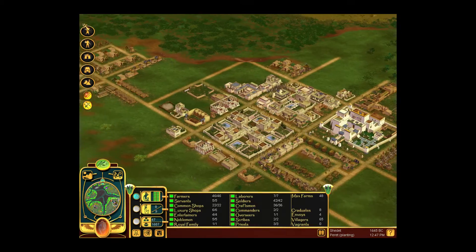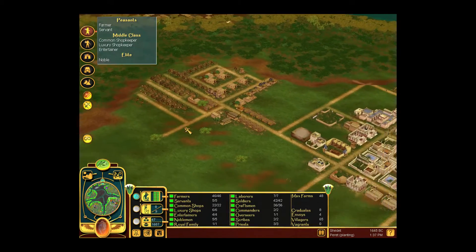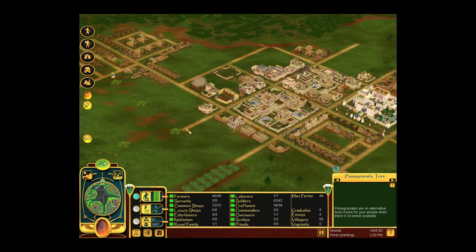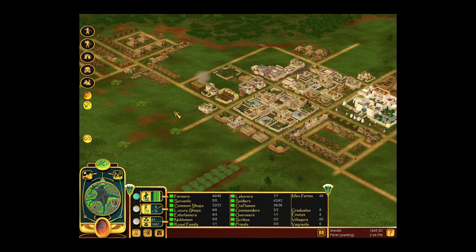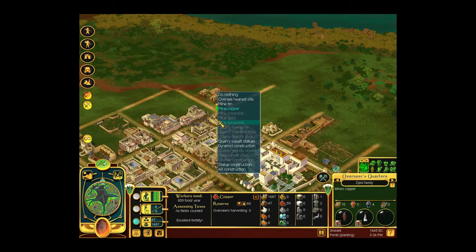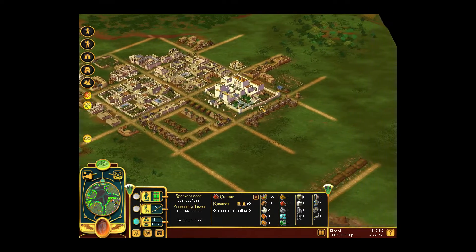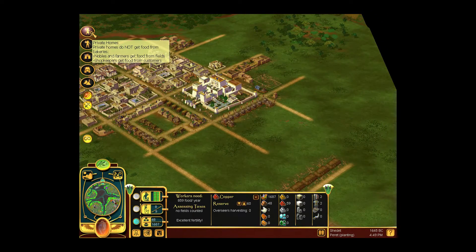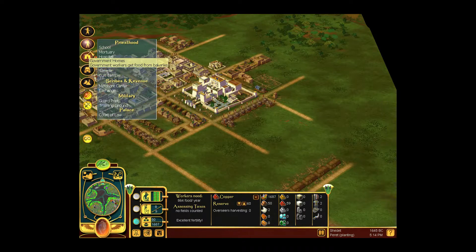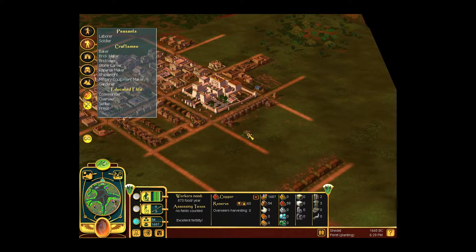You want a place of worship for the local deity — I'm gonna work on that. Mr. Overseer, go and mine some tin for the sole reason that we can make some Khopesh. I need to make some soldiers.